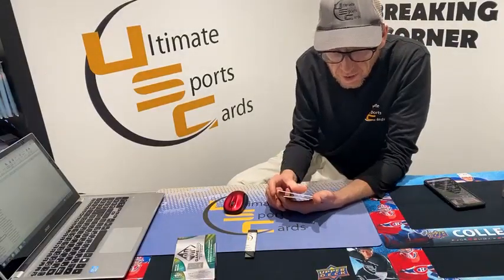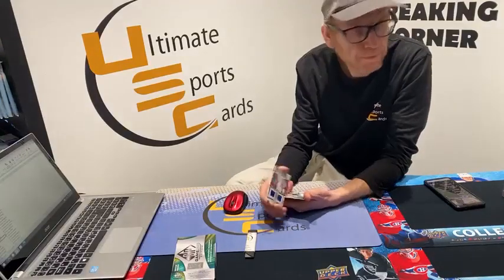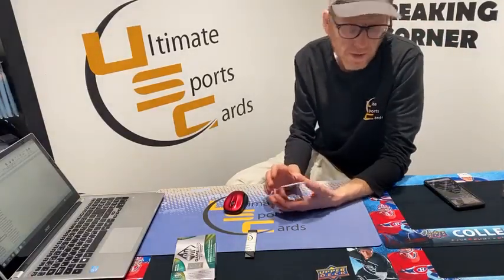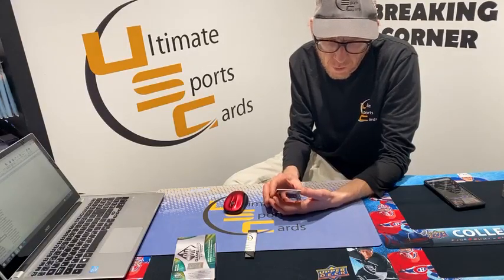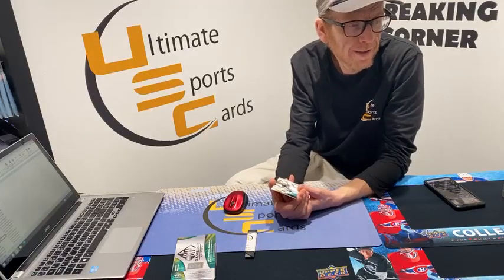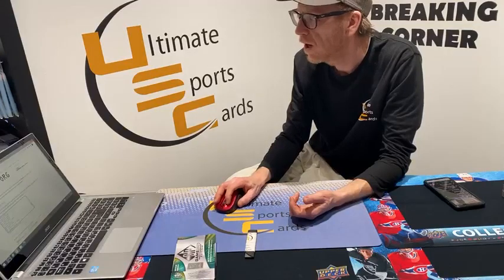End of one pack — we only missed one period. We end the break with a jersey card for the Los Angeles Kings, Anže Kopitar. Believe it or not, we almost hit every team. Steve B, Steve B — Anže, Anže. No Seattle Kraken, so we don't have to randomize that. We're just going to do the hobby box.